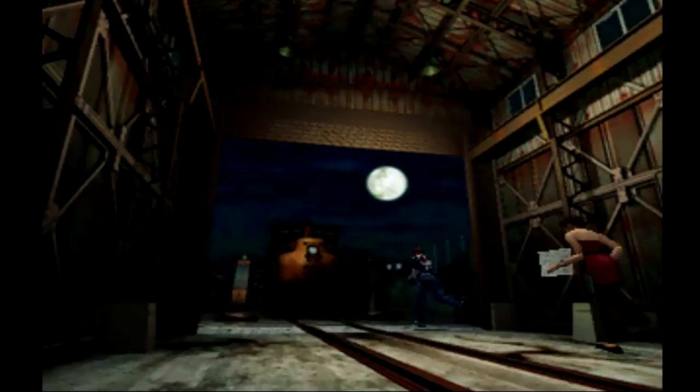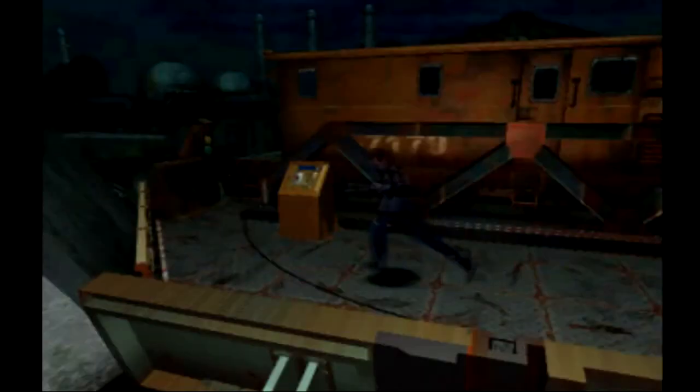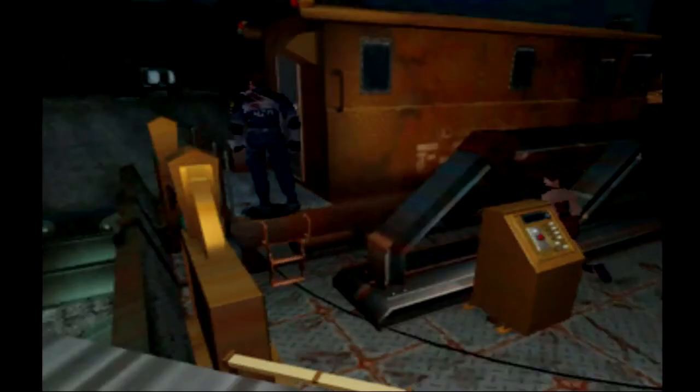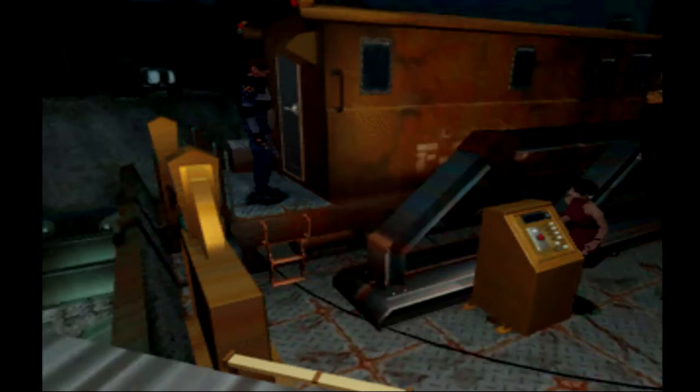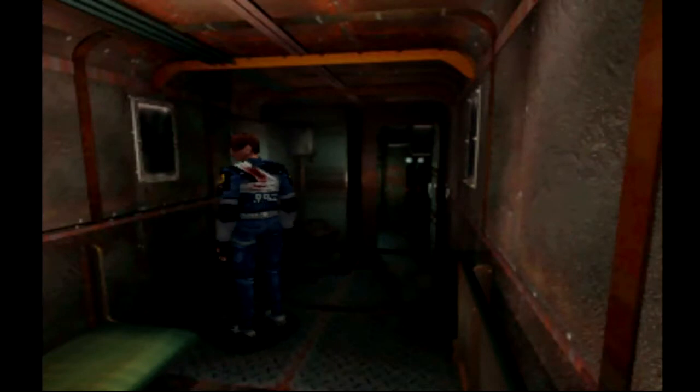We're going to head out towards this secondary tram and activate it so we can get down — Ada, get around that — so we can get down to the Umbrella Laboratories which are underneath this police station. I guess it's the perfect cover; who would suspect a police station?